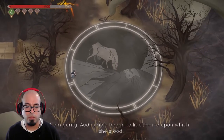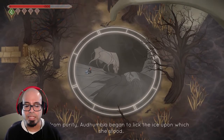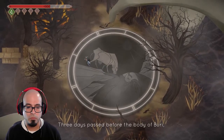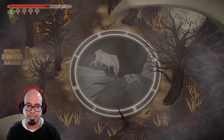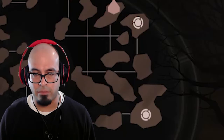Far from Amir, Ad humble of a cow — made from purity. Audhumla began to lick the ice upon which she stood. Three days passed before the body of Buri, father of the gods, was revealed. Oh, I see — once the cow licked it clean. Hmm, I think I did miss something. Let me go back.